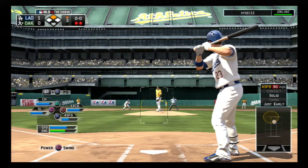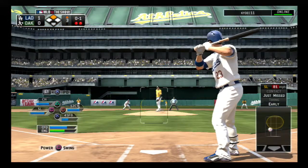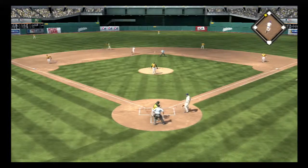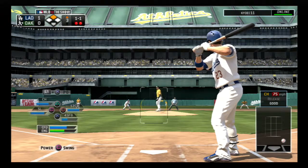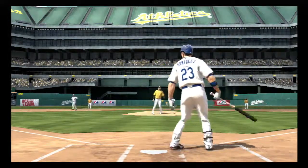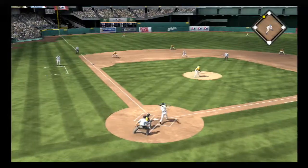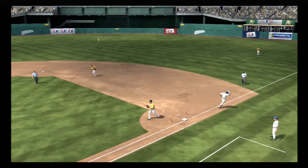Adrian Gonzalez digs in — he flew out his first time around. He gets a piece of it but it's chopped foul — two out and a runner at second. A changeup is taken low in the dirt for a ball. Good lead at second — here's the pitch, chopped foul again. Now he gets on top of one and bounces a little ground ball out in front of home plate to Moss at first, and the inning is over.